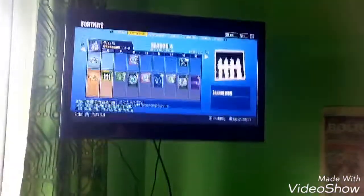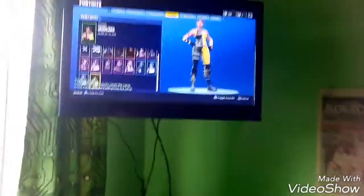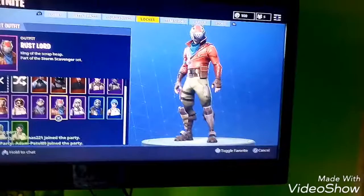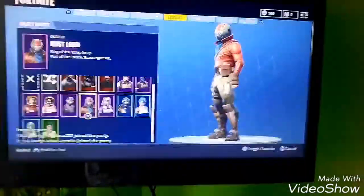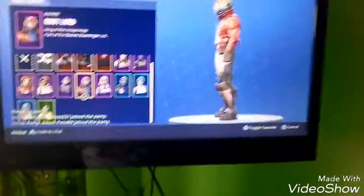Right, I'm back — just don't mind my friend there. Let's go back to the locker. We were up to Rogue Agent. Next is Rust Lord — this is another Season 3 one, it's all right I guess. It's like Star-Lord from Guardians of the Galaxy. Pretty sure you already knew that though.